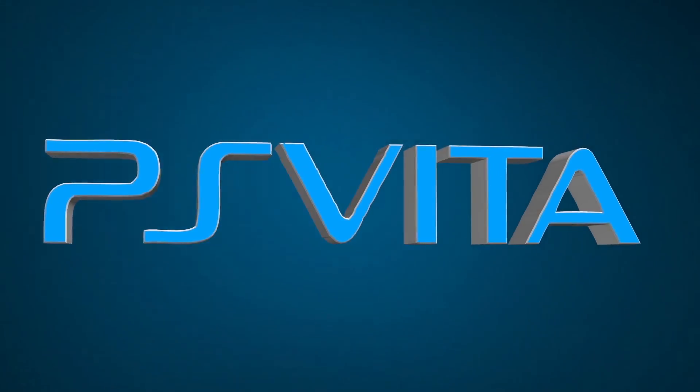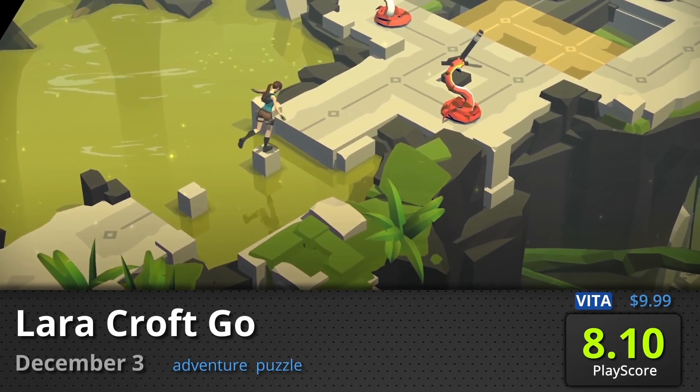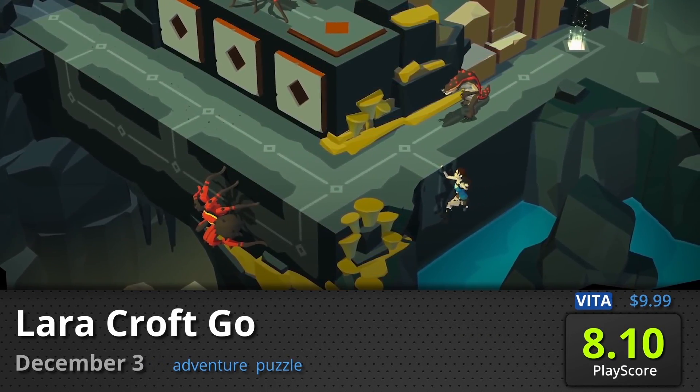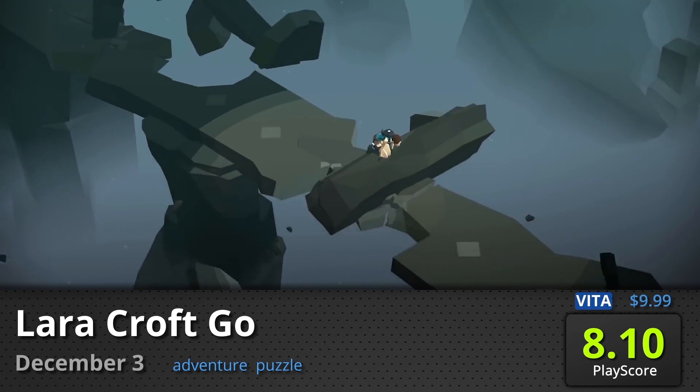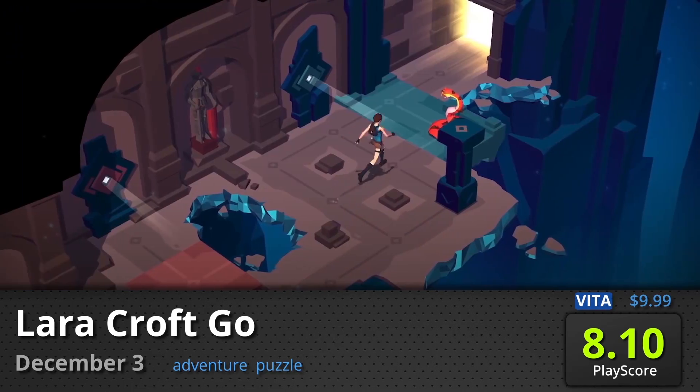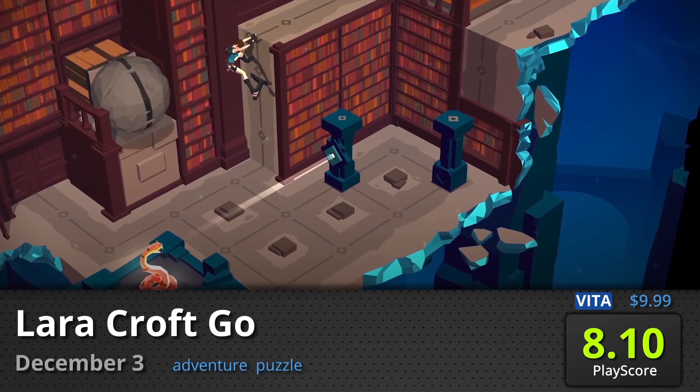Finally, for the PS Vita — Lara Croft Go: A turn-based puzzle game that doesn't share the same gameplay style as the original. This award-winning mobile game comes to the Vita along with its touch-based puzzles and environment manipulation. It has a PlayScore of 8.10.